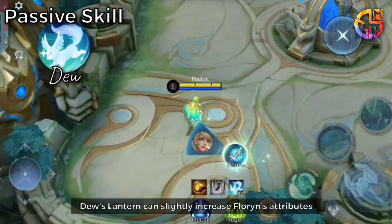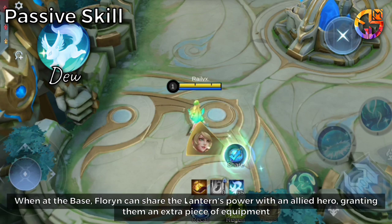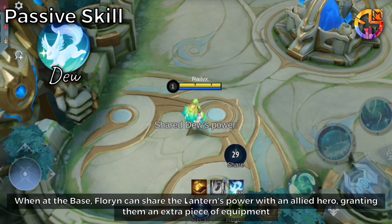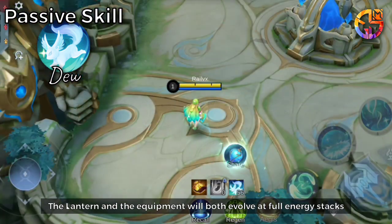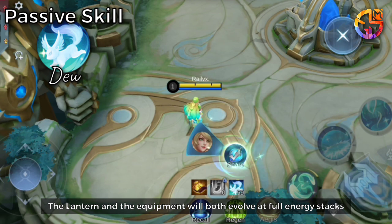Passive Skill: Dew's Lantern can slightly increase Florin's attributes. When at the base, Florin can share the Lantern's power with an allied hero, granting them an extra piece of equipment. The Lantern and the equipment will both evolve at full energy stacks.